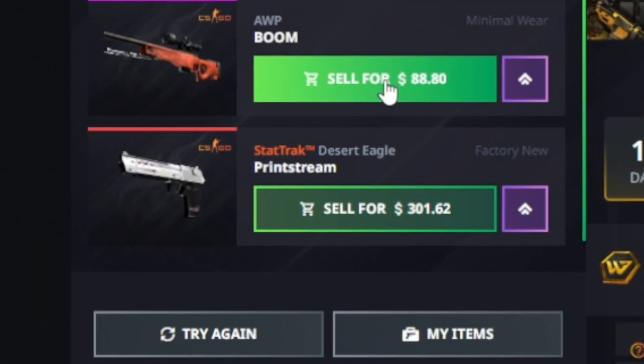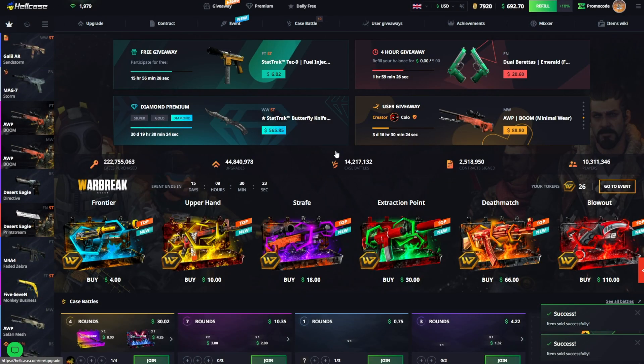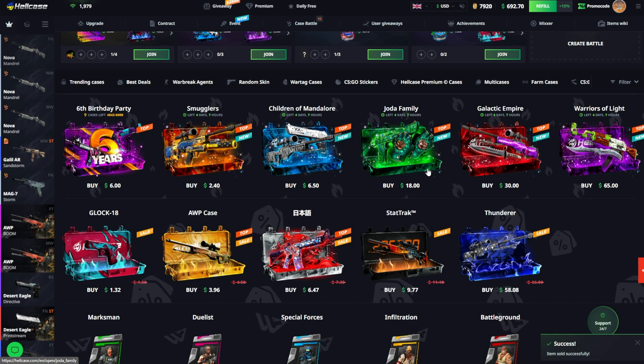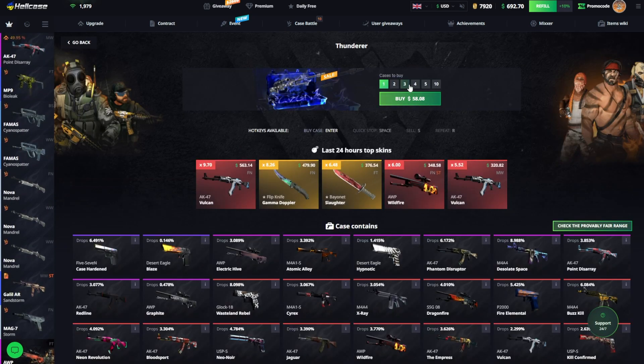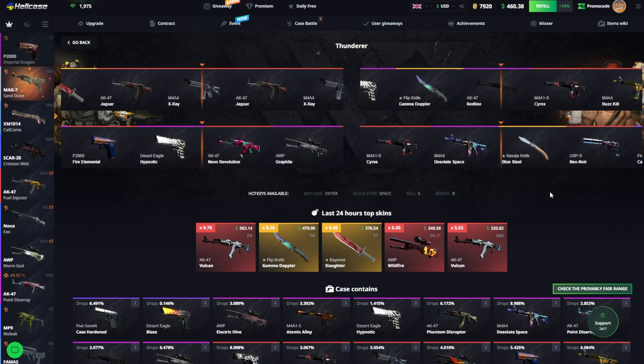Oh, never mind - I shall rest my case. We got a 300 Desert Eagle Print Stream, beautiful! All right, we're gonna move on, the Thunderer case is coming up - 230 right here, four of them, it's a discounted case right now.